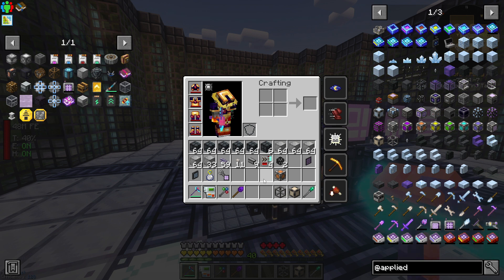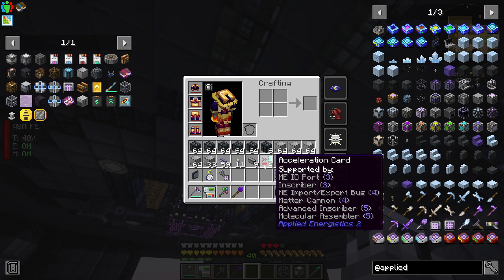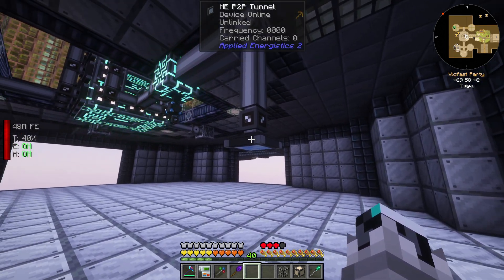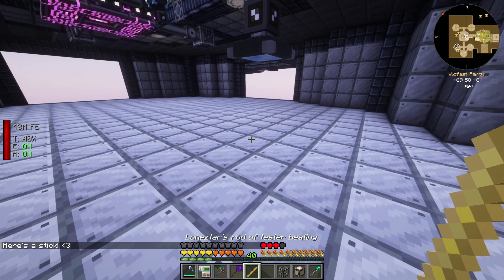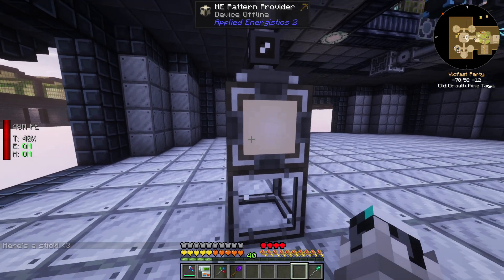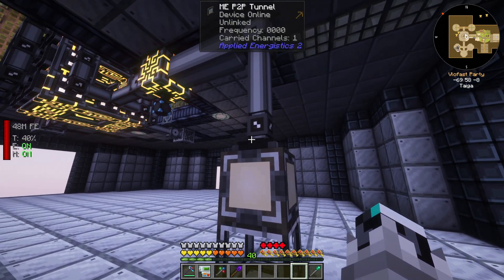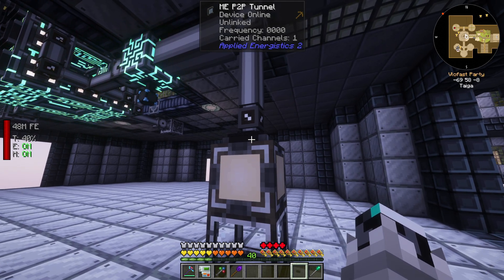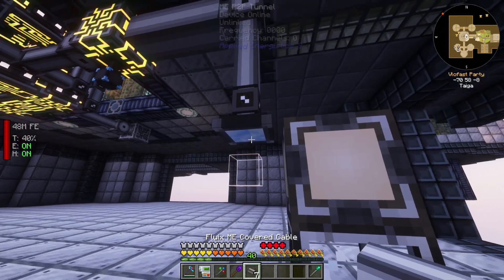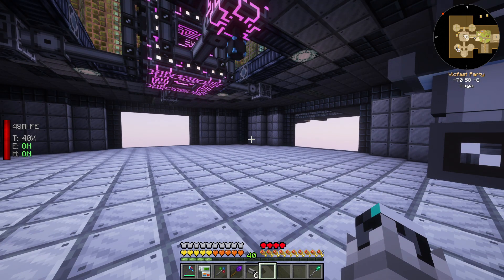Continuing forward — I'm going to do a simple setup right here with these cables. We're going to have this tunnel right over here, which still needs some configuration. Going directly underneath, placing this guy here and this guy here. Everything is properly connected — this crafting computer is fine, but these guys need to be properly linked.